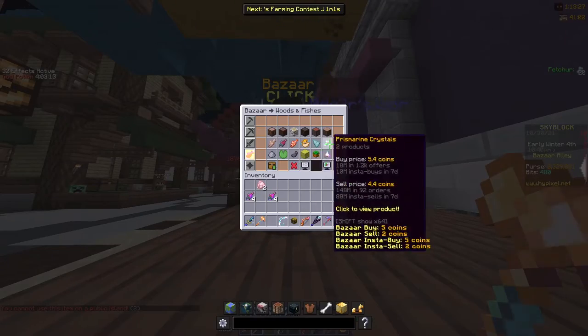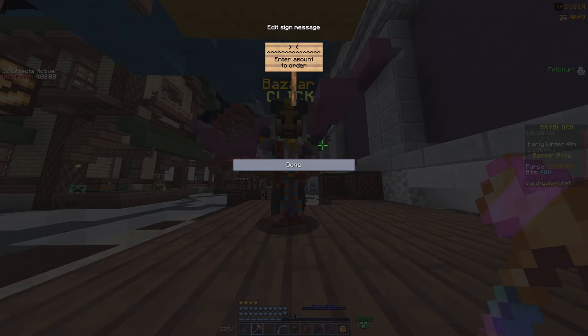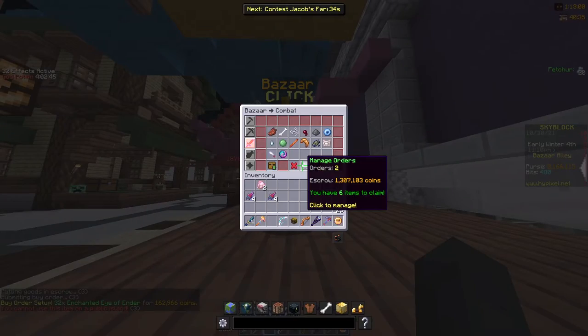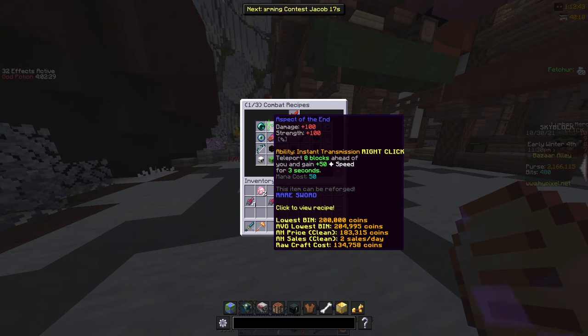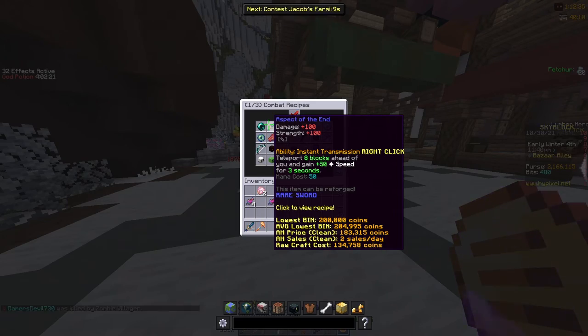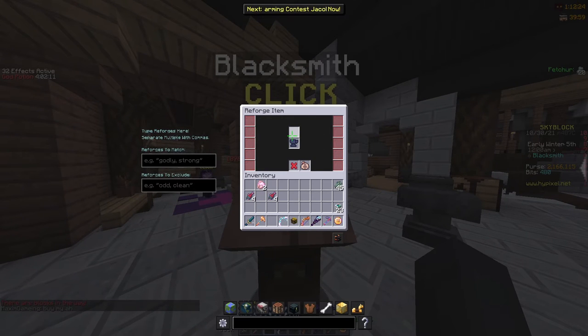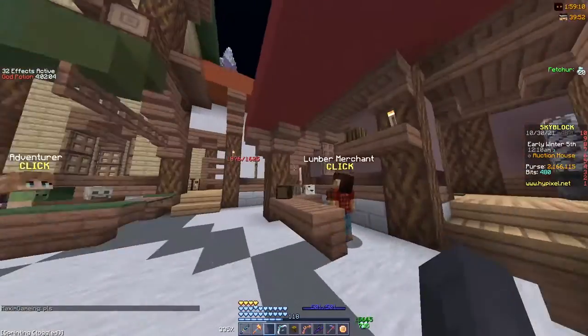My third flip is also great. All you have to do is go to enchanted ender pearl vendors and buy 32 or 64 — usually I do 128 to get four half-stacks, but just for the sake of this I'll do 32. This makes the Aspect of the End. You might think it won't be that great to buy and sell, but you can make them for 134,000 coins and the lowest bin is at 200,000 coins. To increase profit even more, go to the blacksmith and reforge it to either sharp or spicy — you can charge so much more, like 250k, and people will buy it just because of that reforge.